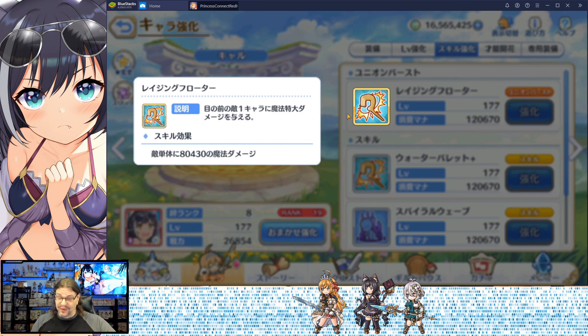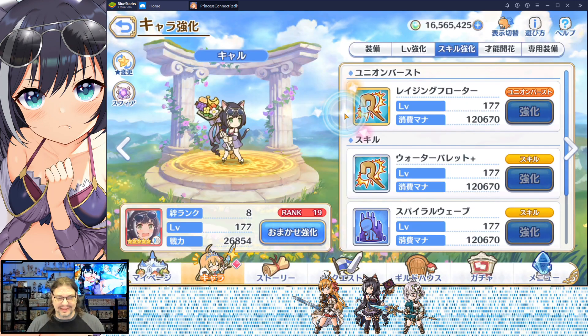Union Burst: Raging Floater. When I first heard of that, I pictured like a really big Snickers bar floating in a swimming pool — that's not right. All it is is a single target magic damage attack. And when you see it, it's actually kind of funny. She takes that kitty floater she's got and throws like a million of them at once.